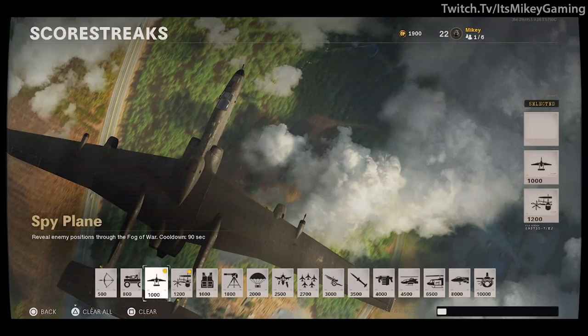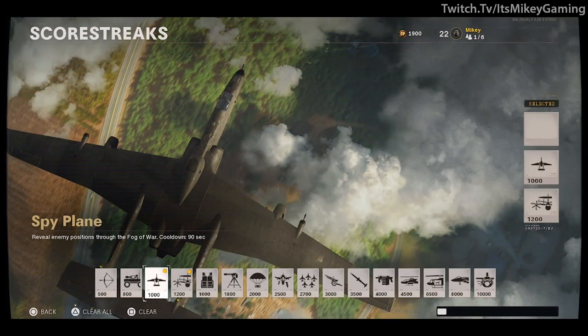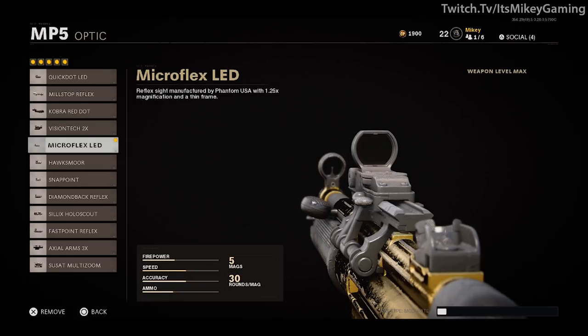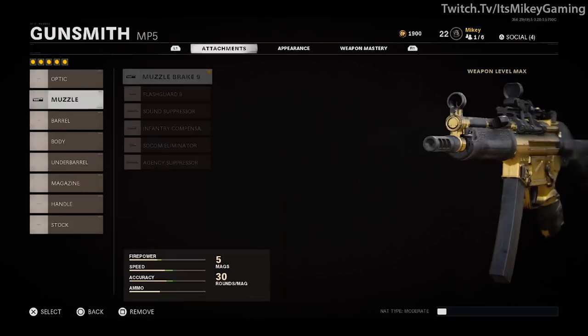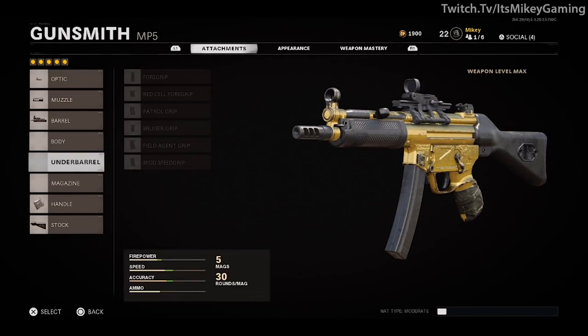For every single challenge from here on out, regardless of weapon, it's always Spy Plane and Counter Spy Plane — that's pretty much it 99% of the time. The goal is to complete camo challenges, and running anything else will simply distract you. For the class setup: optic is the Microflex LED — simple and clear. For the muzzle, the very first one you get, the Muzzle Brake 9, plus 4% vertical recoil control. For the barrel, the 9.5 Extended — I like this for the added bullet velocity, and it's the first thing you have unlocked.